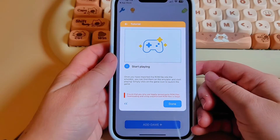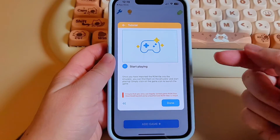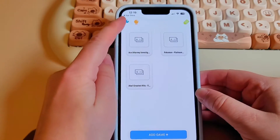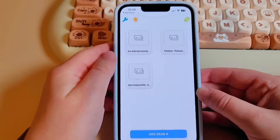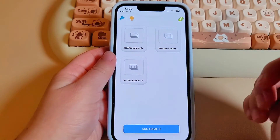The light bulb icon only shows you how to add games to the app — and of course make sure you only use games that you actually own. There doesn't seem to be a way to add box art. In settings, the only option really is to turn on vibration and that's pretty much it.